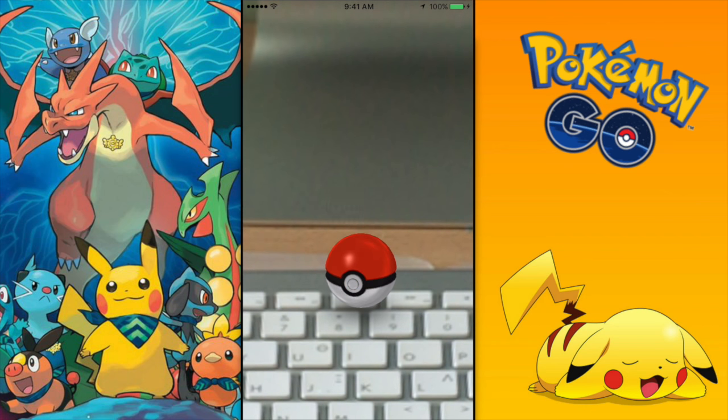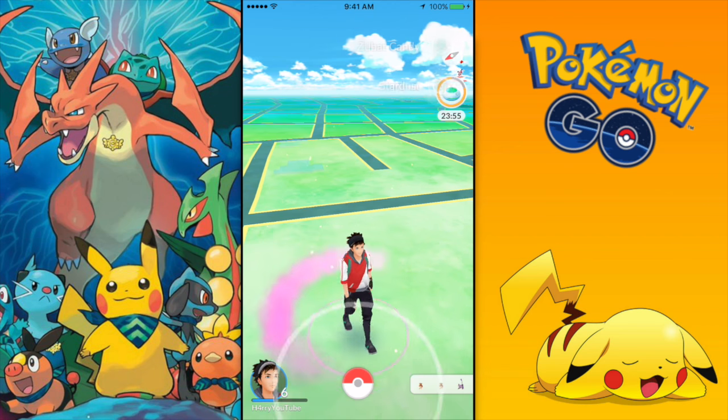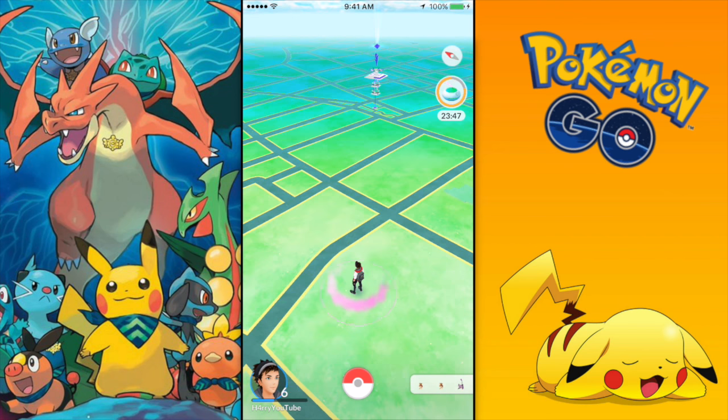For tip number 5 we have the pick-up-the-Pokeball trick. When you throw a Pokeball there's a big chance of missing, but you can still pick it back up and throw it again. Once you see that the Pokeball did not hit the Pokemon, just click on it. It's not easy since the Pokeball goes away quickly, but if you click many times you can catch it and not lose it. Pokeballs are really precious — if you don't want to spend money on the game, make sure you don't waste them.